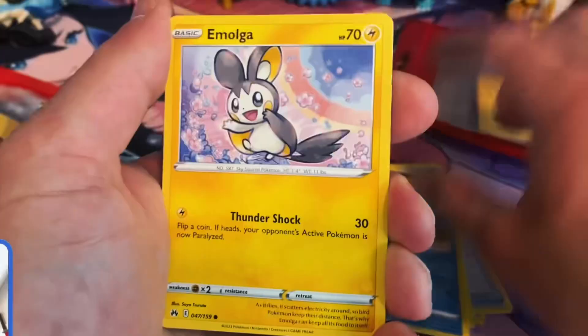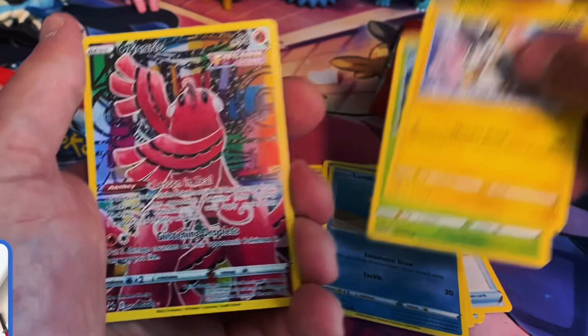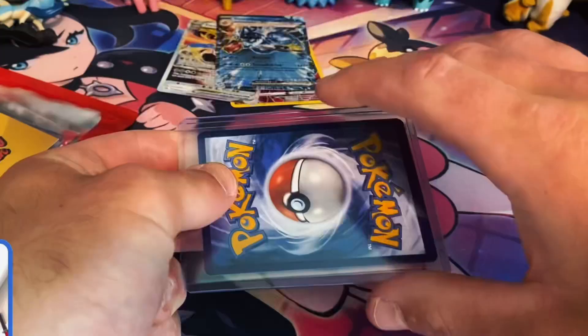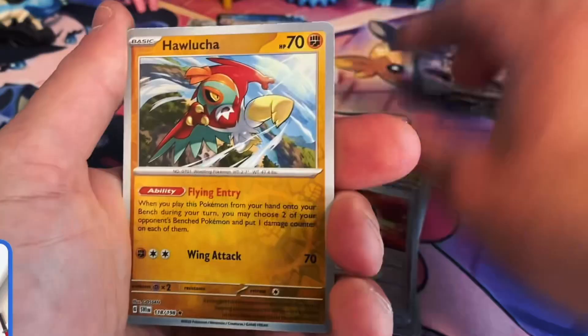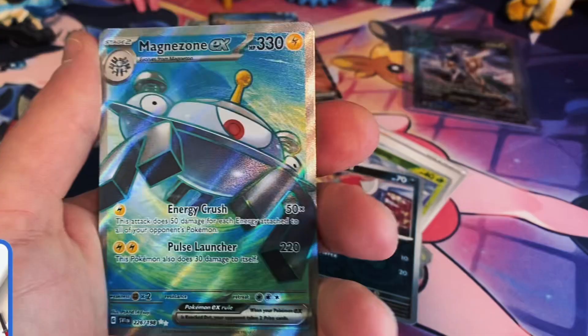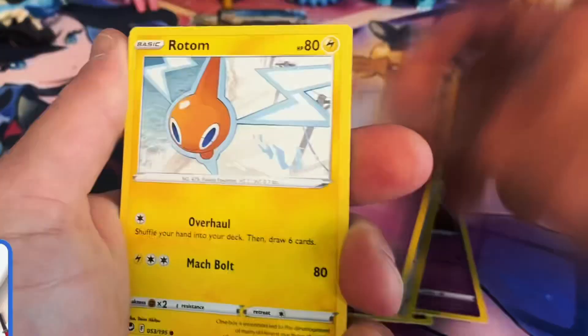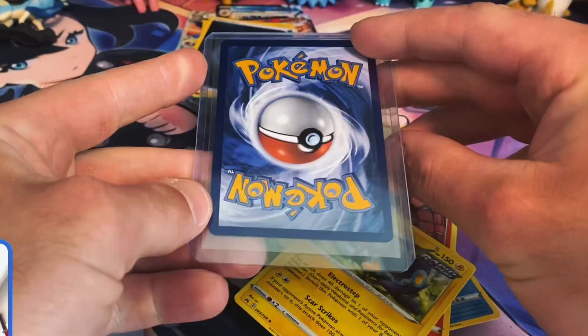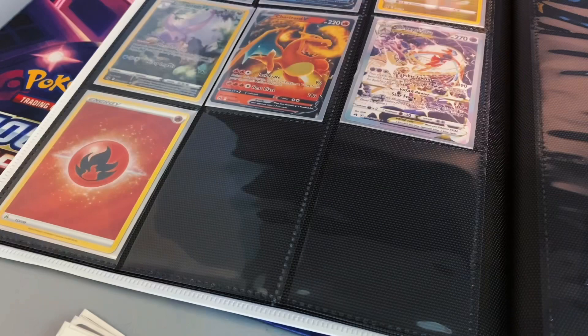Moving on to my Roger Rips mystery packs where I got the Oricorio. We also got the Zamazenta V-Star, and we got a Gyarados EX from Scarlet and Violet. He sent me the alt art Arcanine EX — we get the Magnezone EX full art, come on, drawn again from Silver Tempest secret rare water energy, and we get a Regidrago VMAX.